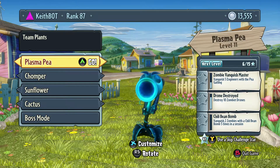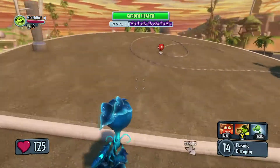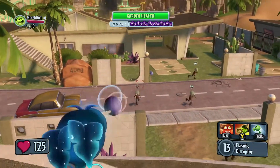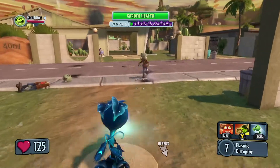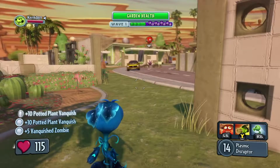The Plasma Pea is a glowy blue pea shooter variant. It has the same health and speed as the regular pea shooter with no extra abilities. The Plasma Pea uses the Plasmic Disruptor, which can fire 14 times at 3 times a second before needing to take a 2 second reload. The Plasma Disruptor can also charge up to two different damage levels. The non-charged shot can deal 20 damage for a direct hit and 10 damage for the splash effect.